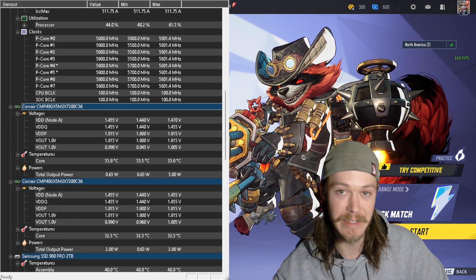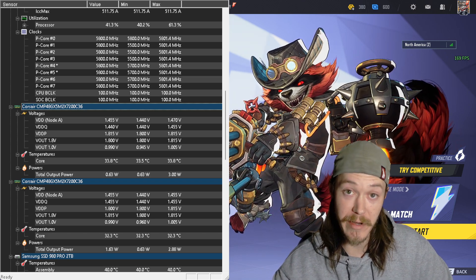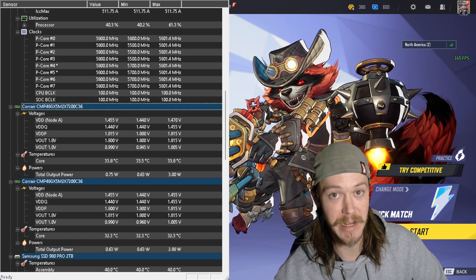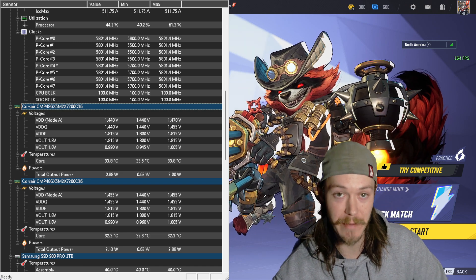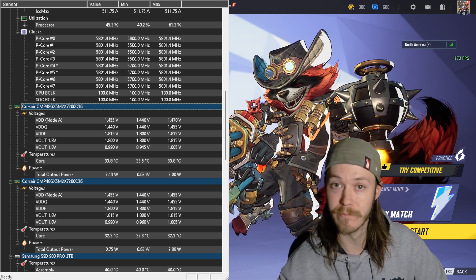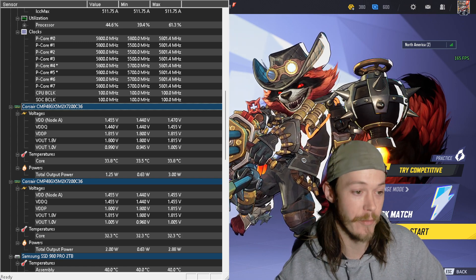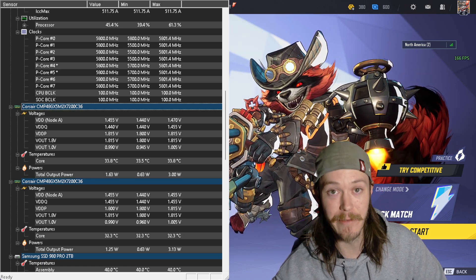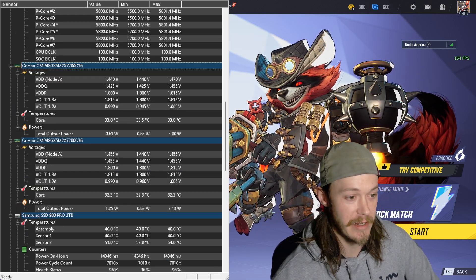RAM is at 6800 MT/s — these are 7200 C36 kits, Corsair Dominator Titaniums, 7200 megatransfers per second CL36. I'm going through a bunch of different RAM settings and core settings for your CPU to show exactly the performance you're going to get. I've done a GTX 1080 video already if you want to go check that out — it worked pretty good, surprised me and a lot of other people.